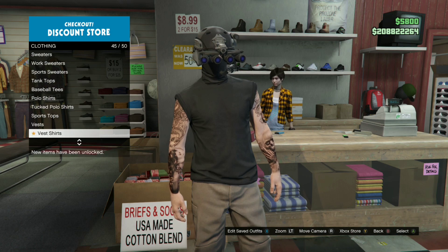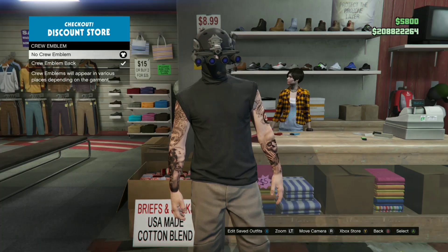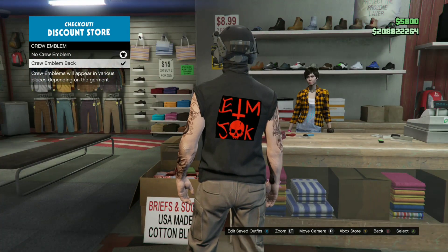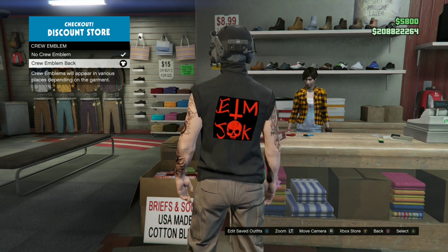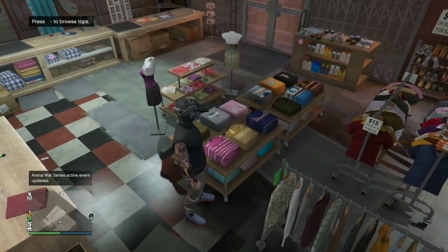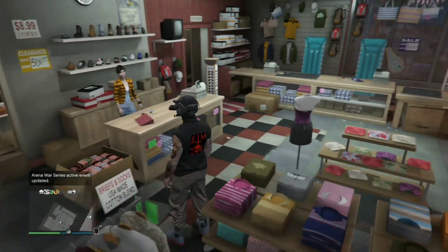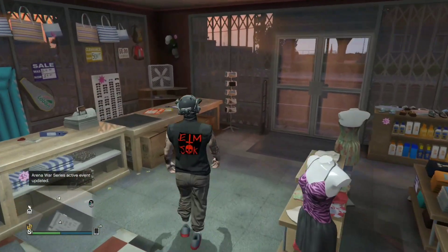After you do that, make your way to the option where you can put your crew emblem. Scroll all the way down and put your crew emblem — whatever your crew emblem is, it doesn't matter. Just equip the crew emblem on the t-shirt like I did. You don't have to save the outfit just yet. Then make your way to the gun store.